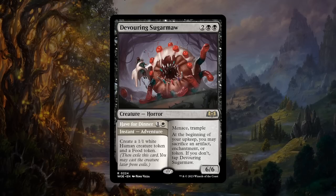Next is Devouring Sugar Maw — two and double black for a rare horror, a 6/6 with menace and trample. At the beginning of your upkeep, sacrifice an artifact, enchantment, or token — if you don't, tap the Sugar Maw. The adventure Dinner is one and a white instant creating a 1/1 white human creature token and a food token — giving you two things to sacrifice and keeping the Sugar Maw satisfied for a couple of turns. If you're playing other token generators like rats, keeping it attacking is easy. If the opponent removes it you still hopefully made some tokens. At the very least a B — pretty powerful in the right deck where you can keep it satisfied.